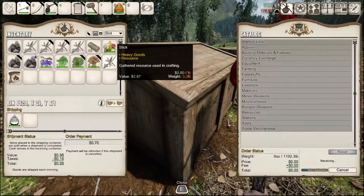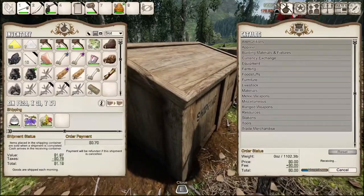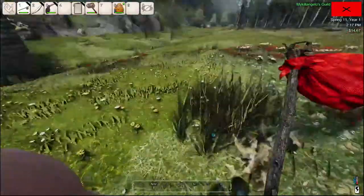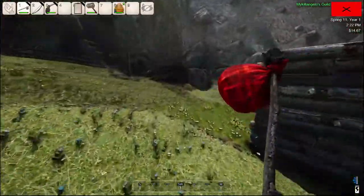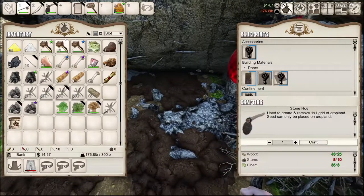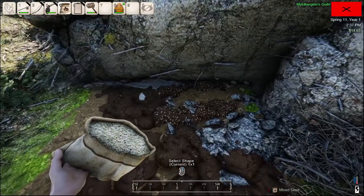Any other stuff I could just sell to get rid of? I'll sell you. What is that? Tobacco leaves. I think that's good so far. Just have to check the flowers — not 100% sure. We'll plant all these.